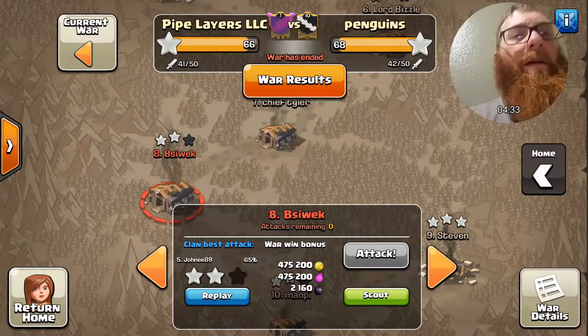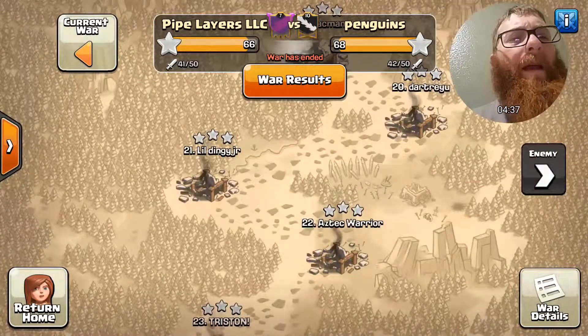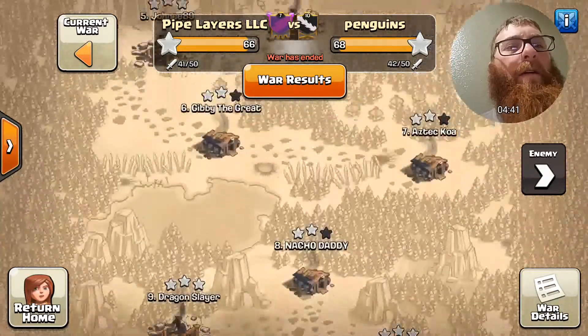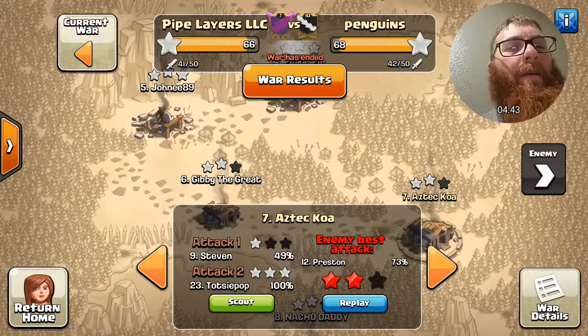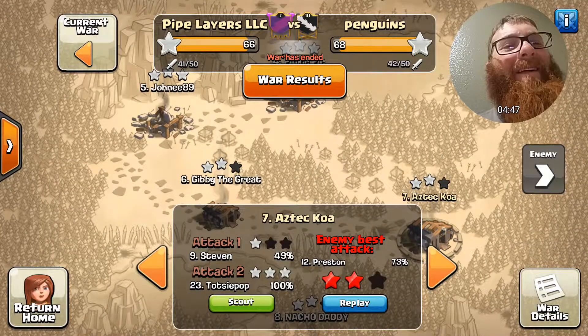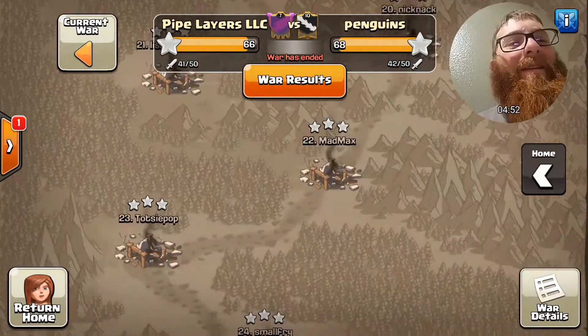It's too bad we came up just a little bit short this war — it would have been very cool to pull off the win but sadly we did not. Now Aztec the father — was he in this war? Aztec KOA — he did manage to... let's go watch Aztec's attack on their number 23. Oh you're such a bully, Aztec.